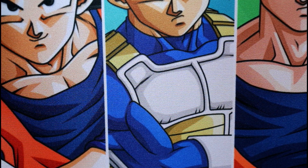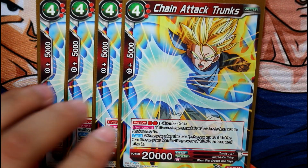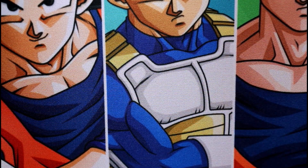Since we run Intensifying Power Trunks, we have to run the evolved version — Chain Attack Trunks. When you play this card, choose one battle card with 15,000 power or less and play it. That just extends your combo, so we have to run that combo package.